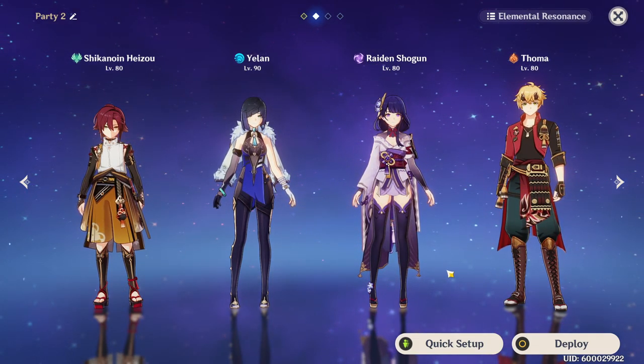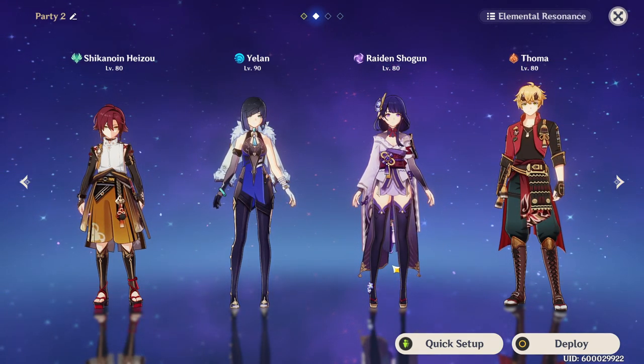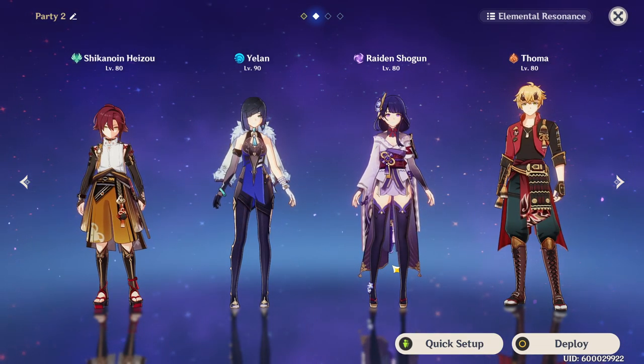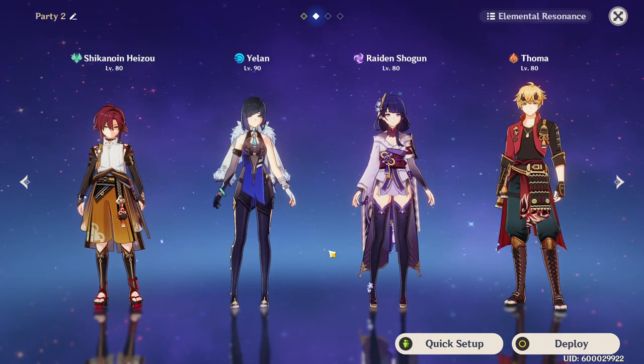Other characters that have things that trigger on attacks are going to be really great — like Raiden Shogun. Whenever you deal damage, she does a little bit of Electro because of her E skill that Heizo can then swirl, which is always pretty solid. Another character like Fischl is going to be a really good slot there as well.